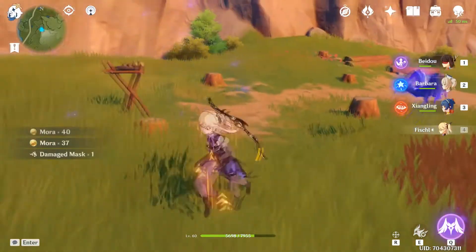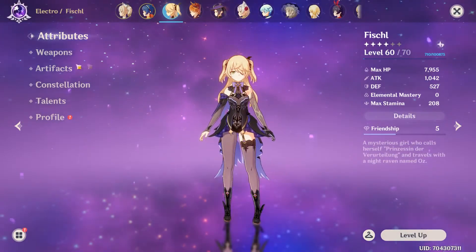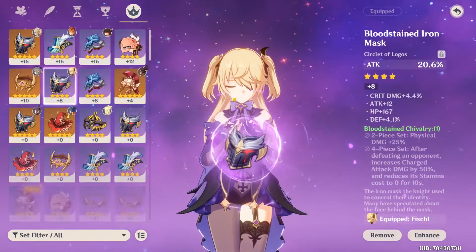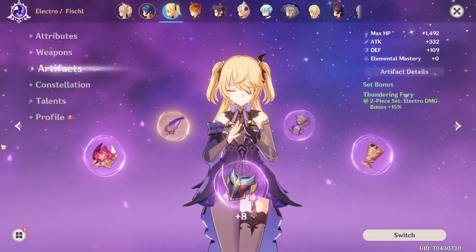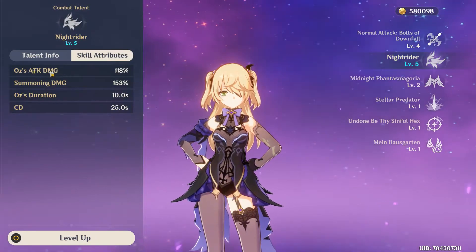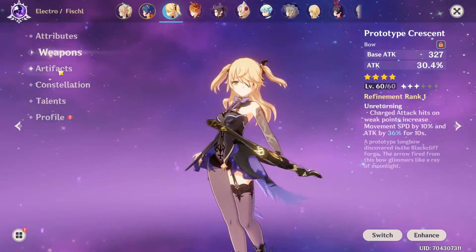As you can see, it's very simple to do a lot of damage. I only have the two-piece set which benefits electro damage, which benefits Oz's attack quite well.